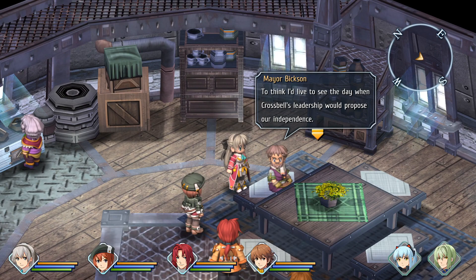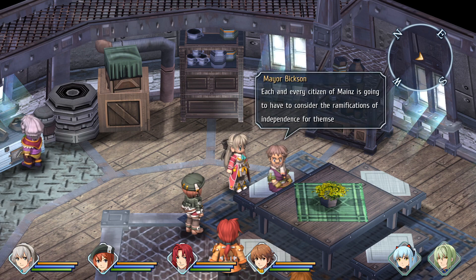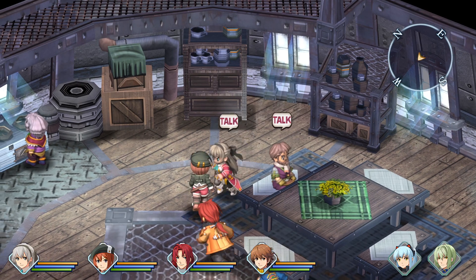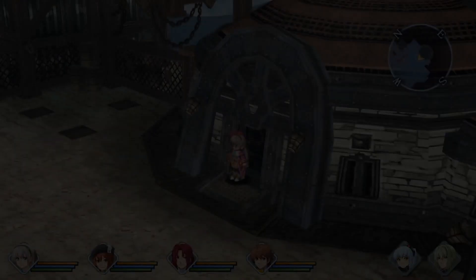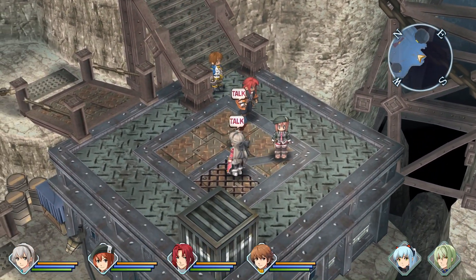To think I'd live to see the day when Crossbell's leadership would propose our independence. Euronia and Kelvin have fought over Crossbell's septum resources for ages. This gives us much to consider. Each and every citizen of Mainz is going to have to consider the ramifications of independence for themselves. It's extremely important for them and they need to get informed.